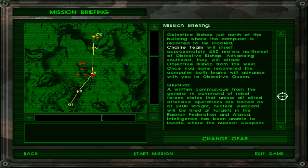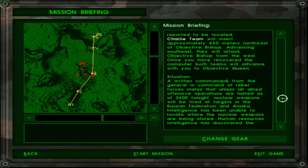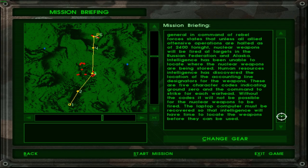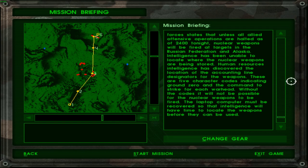A recent communique from the general in command of rebel forces states that unless all allied defensive operations are halted as of 2400 tonight — I mean, you could just say zero-zero tomorrow — nuclear weapons could be fired at targets in the Russian Federation and Alaska. Intelligence has been unable to locate where the nuclear weapons are being stored, but human resources intelligence has discovered the location of the launch codes. These are five-character codes indicating ground zero and the command to strike for each weapon. Without the codes, it would not be possible for the nuclear weapons to be fired. The laptop computer must be recovered so that intelligence will have time to locate the weapons before they can be used. Well, that is good — I hope they have reliable information.